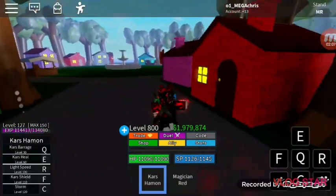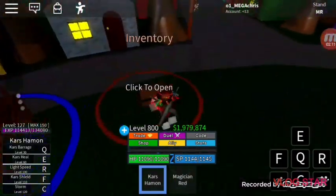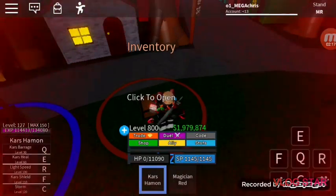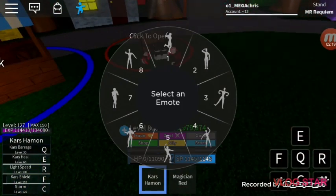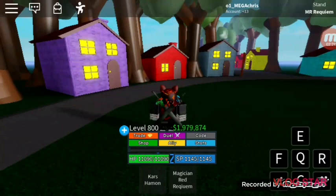You're going to want to go to your inventory right here, then go to Requiem, and there it is guys — Magician's Red Requiem. You can just equip it just like that. It's very easy, only 100,000 points, which is kind of a lot.